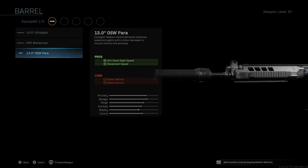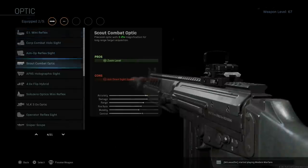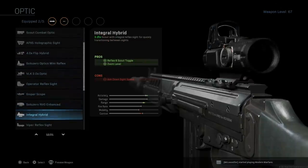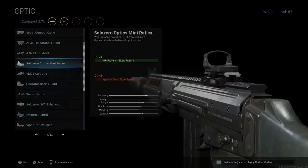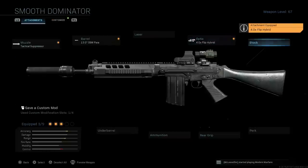The DSA 58 OSW comes in either an 11 inch or 13 inch barrel, so this gives us the 13 inch barrel as the name indicates. I'm skipping the laser for this build. For the optic, it's really personal preference — I've been using either the Leupold Hammer Sight or the Integral Hybrid, which gives a zoom toggle between 3.25x and a red dot. I'm going with the four times flip sight, which gives a 4x zoom that you can flip to the side for a standard holographic. The con for any of these is ADS speed.